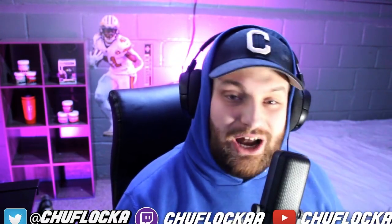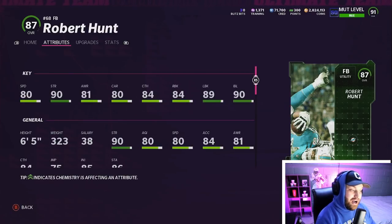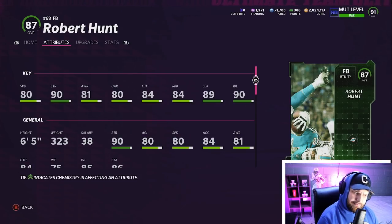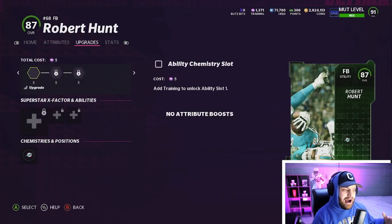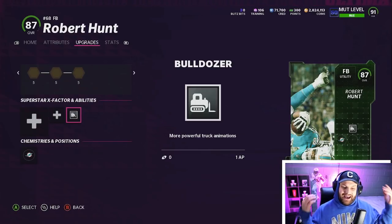If you guys enjoy videos like this, make sure to smash that like button. Looking at his stats, we just bought him super early — it is delayed Team of the Week again, it's 4:05 PM. He has 80 speed, 90 strength, 81 awareness, 80 carrying which is very low, 84 catching which is better than almost every running back in the game, 84 run blocking, and 89 lead blocking. This card looks very solid. We're hoping he gets bulldozer — and he does! Let's slap that ability on, activate him, and go crazy with Robert Hunt today.